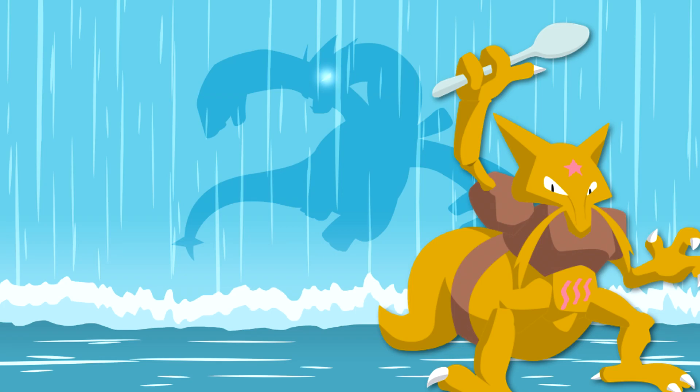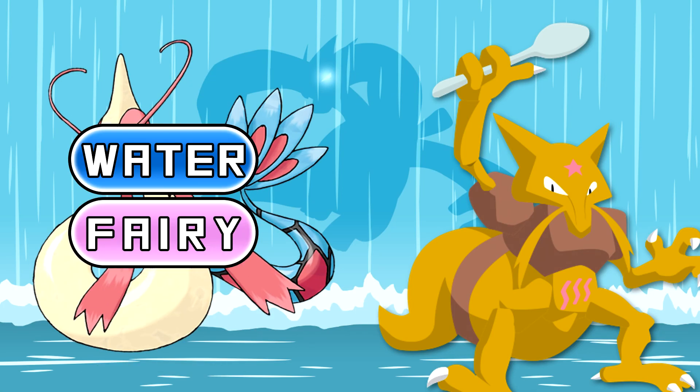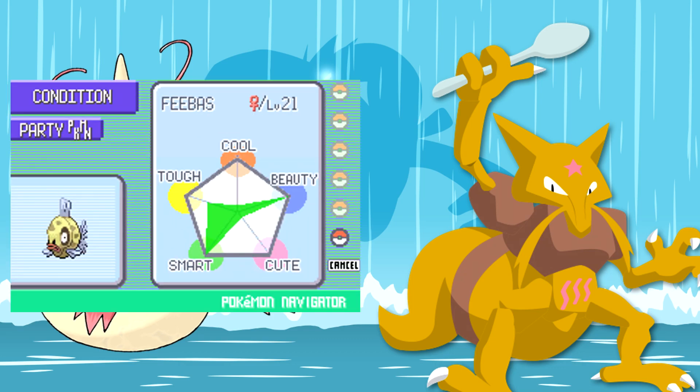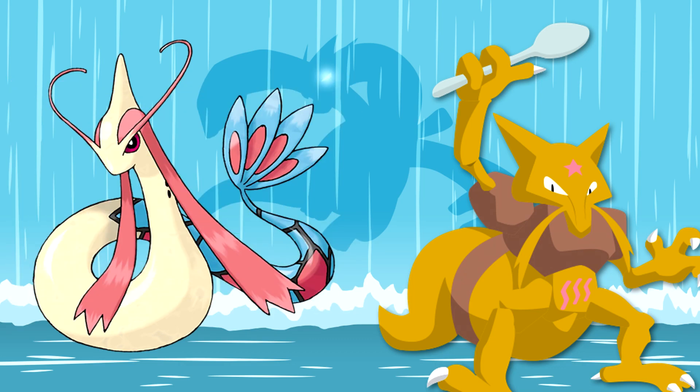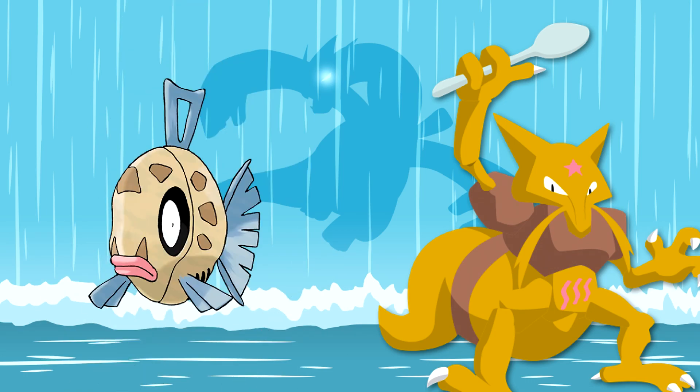The next Pokemon on the list is Milotic. Milotic could easily be a Water and Fairy-type Pokemon, but it's just a pure Water type. Fairy typing is more than fitting, looking at Milotic's majestic appearance, and more importantly, the way it evolves. In Generations 3 and 4, you evolve Feebas into Milotic by maxing out its beauty contest stat — does that not just scream Fairy to you? But Feebas can just stay a pure Water type.